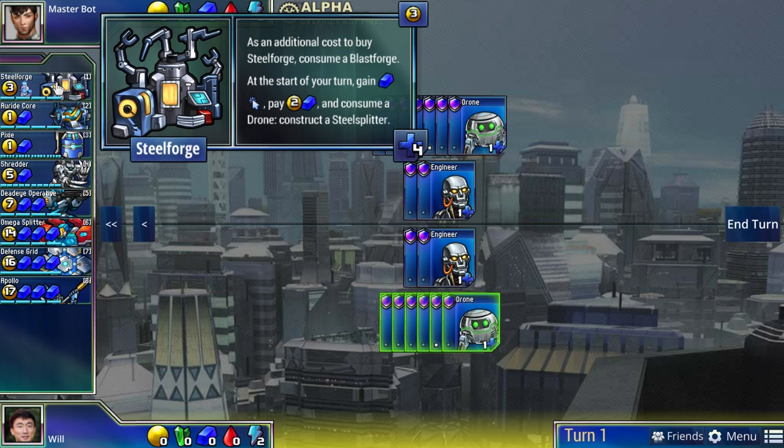The first sample blue unit is Steel Forge. We saw green converting drones quickly into attackers; blue also has its own way of getting rid of drones in the late game when you don't need your economy anymore. But Steel Forge has less of an all-in feel than green. Whereas green is all about spontaneous and impulsive attacks, blue is all about slow and steady - having a predictable, very efficient plan from the start. Steel Forge allows you to convert your drones into Steel Splitters over the course of many turns.